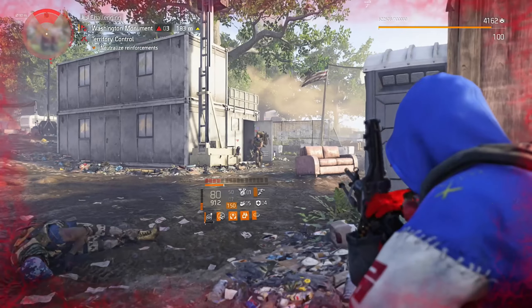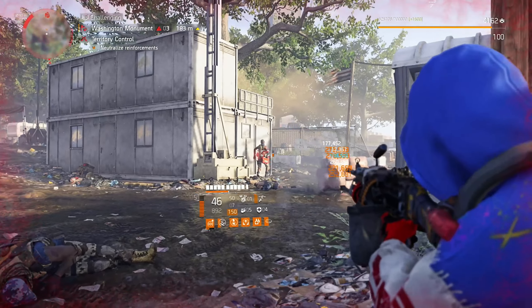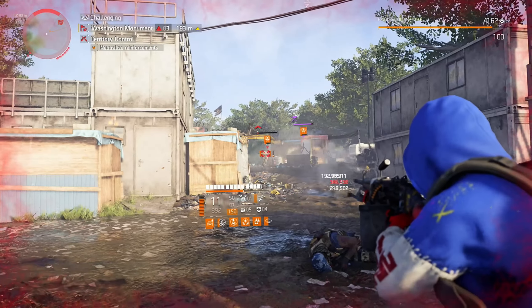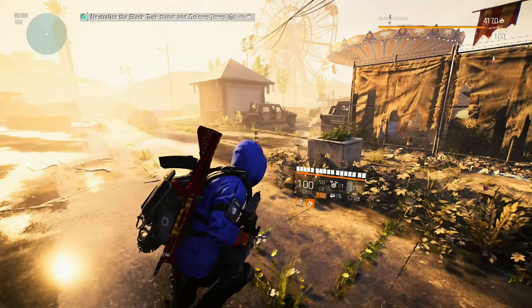At the start of the game, this exotic LMG was a DC exclusive. Fighting Black Tusk or Outcast in the Dark Zone could get you this exotic. A lot has changed since then, so like almost every weapon and piece of gear in the game, you can now get it everywhere. But where do you get the most chances on this toxic piece?